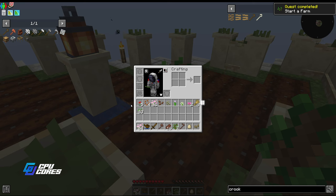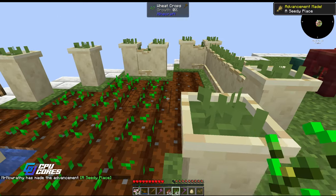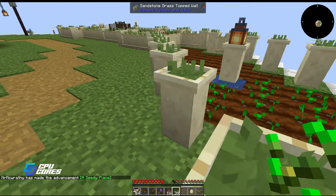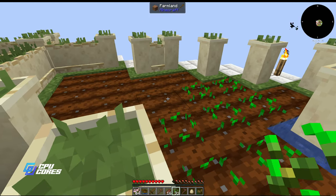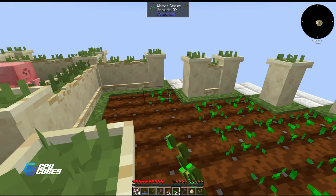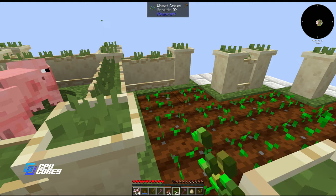I get some seeds so I can replant everything. Oh, that's an oak sapling not a seed - I don't want that there. Let me plant these again. I kind of just did this to show you - I didn't really want to harvest all this. Let's go ahead and replant all this, then get started with the basics of how we begin modded Minecraft and skyblocks like this.